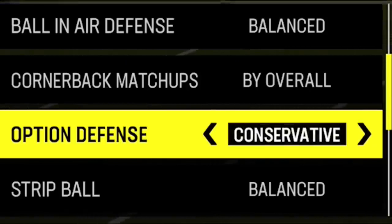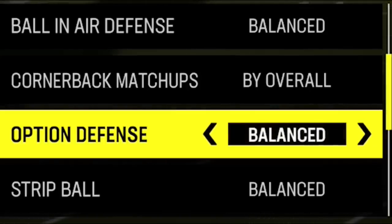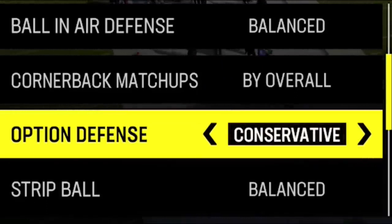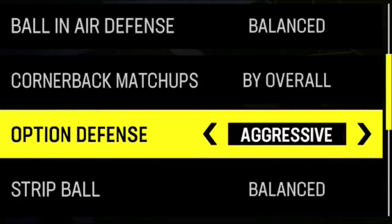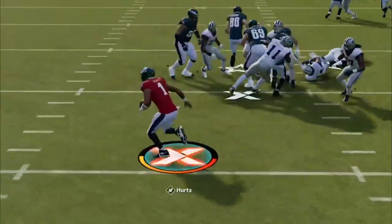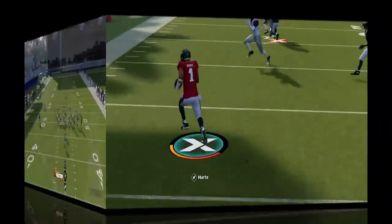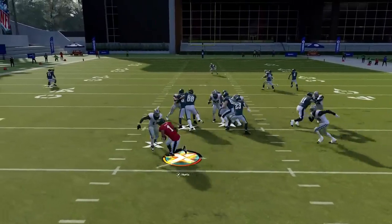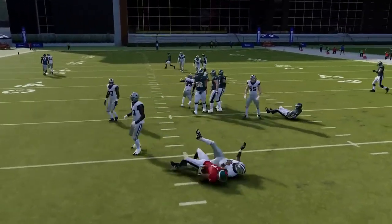For option defense, there's really no reason not to have it on conservative. On balanced it's 50-50 — the re-defender might go after the running back or the quarterback. It's much better to always have him go after the quarterback. On aggressive, he always chases the running back, leaving huge run room. On conservative, he stands and waits for the quarterback every time, taking away those large runs.